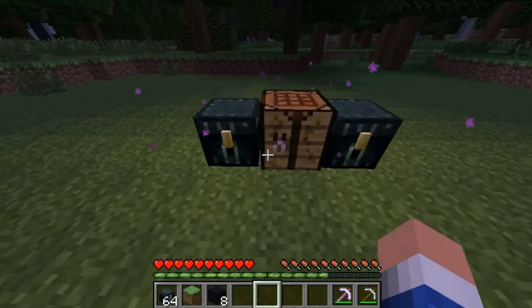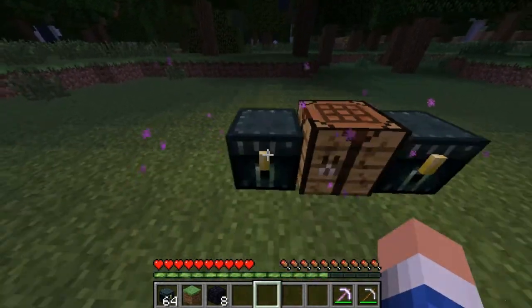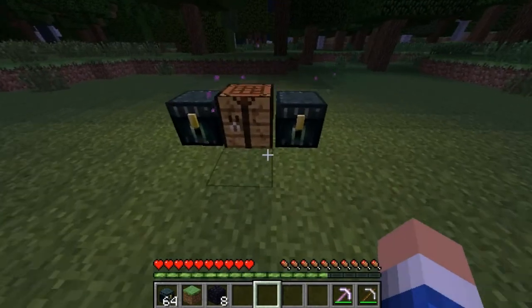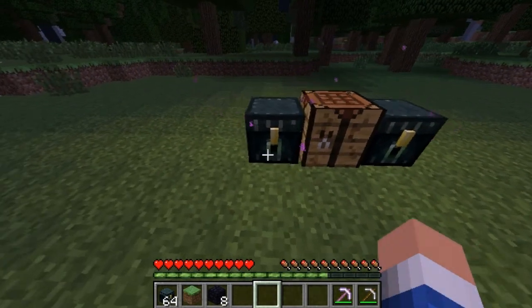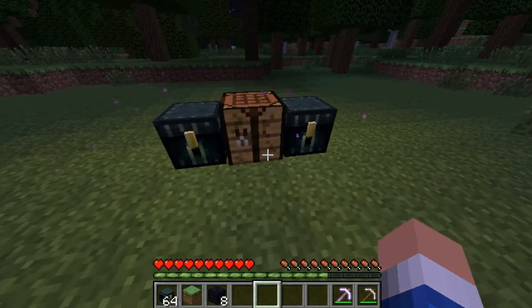And if you break the ender chest, your items can still be accessed from a new ender chest. So even if you break both ender chests, your items are still in there — they cannot be lost. They will always be accessible. You just need to make a new ender chest to get those items back.